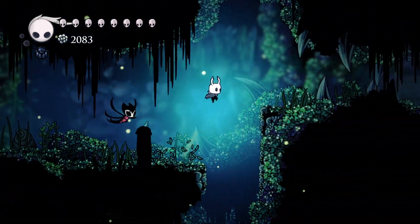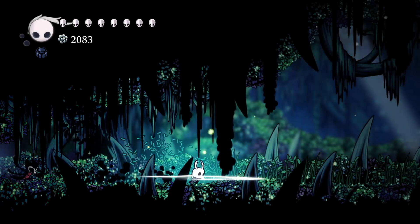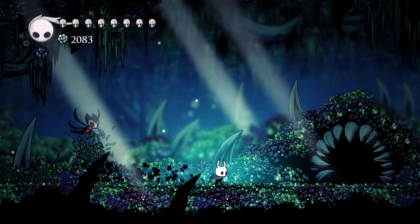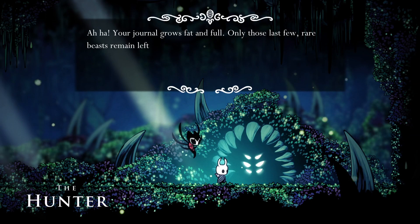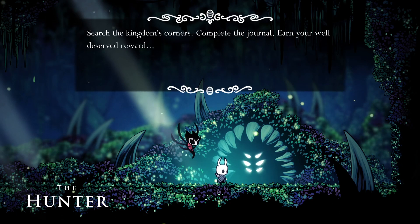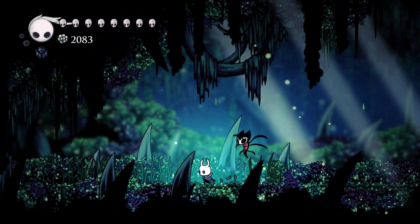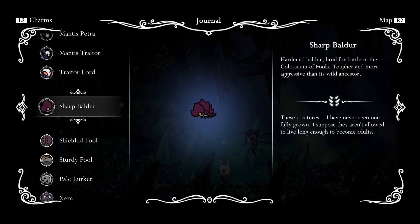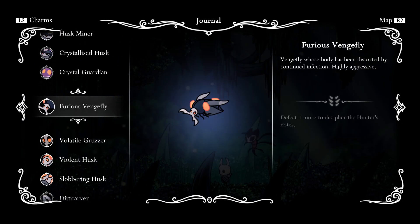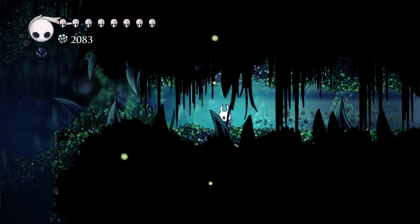Let's go see the Hunter real quick, and then we're gonna find a bench to end off. Next time we'll start exploring Deep Nest. I've only been putting it off for like 10 episodes now. Have we gotten enough stuff for a reward yet, hunter friend? Aha! Your journal grows fat and full — only those last few rare beasts remain left to stock. Search the kingdom's corners, complete the journal, earn your well-deserved rule. I'm assuming we just need to fill out the journal entries for the stuff in Deepnest, and then we'll get a reward for it? It doesn't tell us what we don't have, just what we do.